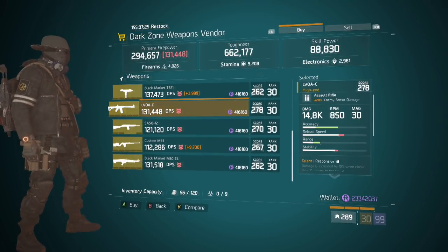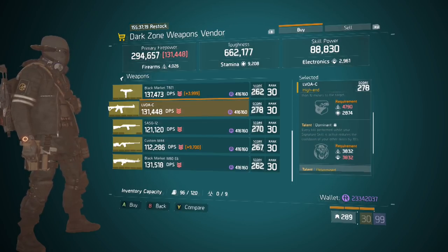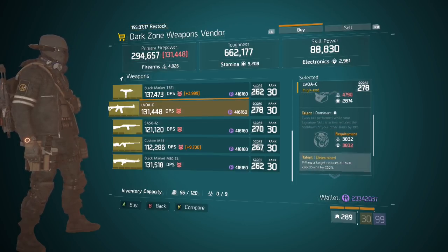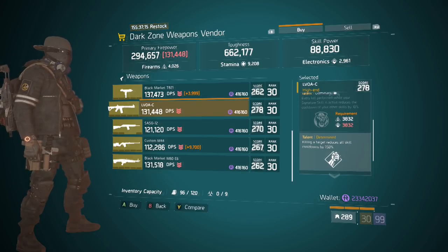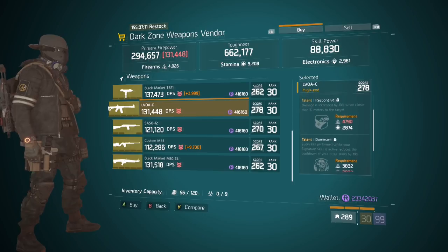Here we are at the safe room in DZ03, and the item we're looking for is this LVOAC. It rolled responsive, dominant, and determined. Depending on your playstyle and build, this will make a great utility weapon. Simply reroll dominant for something like unforgiving, predatory, or vicious.